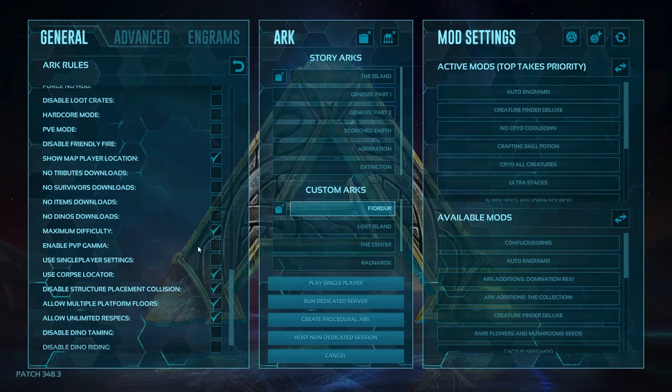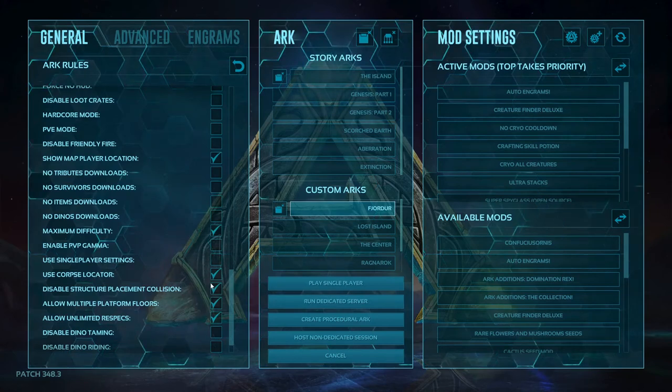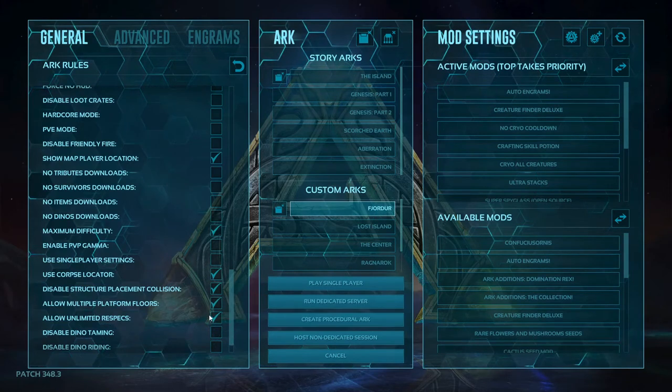We have corpse locator as well. Disable structure placement collision, so that way we can place things in walls and make it look fancy. Allow multiple platforms on floors — connect bases with multiple levels of floors on platforms.